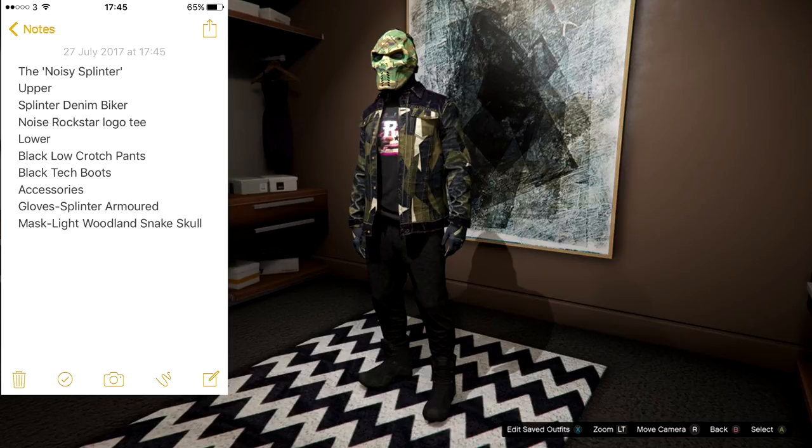The third one is an interesting and different one using one of the new masks. It's called the Noisy Splinter from Harry. You can see what you need to make it on the left — it's relatively simple, kind of a dark outfit that doesn't stand out very much. It's got black on black on the bottom, then black on dark green almost brown for the jacket, and it somewhat goes with the mask.